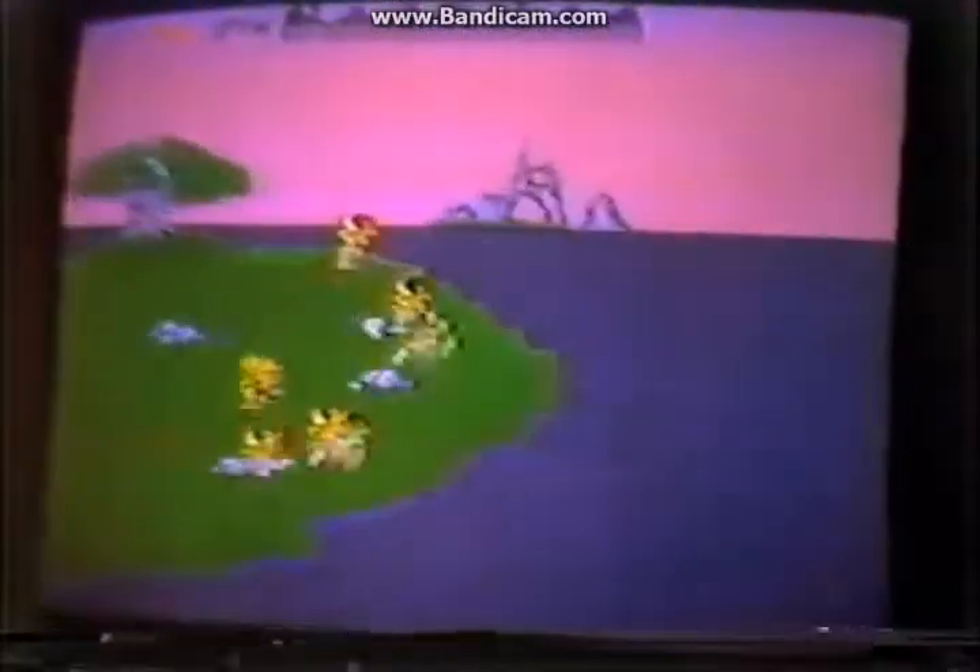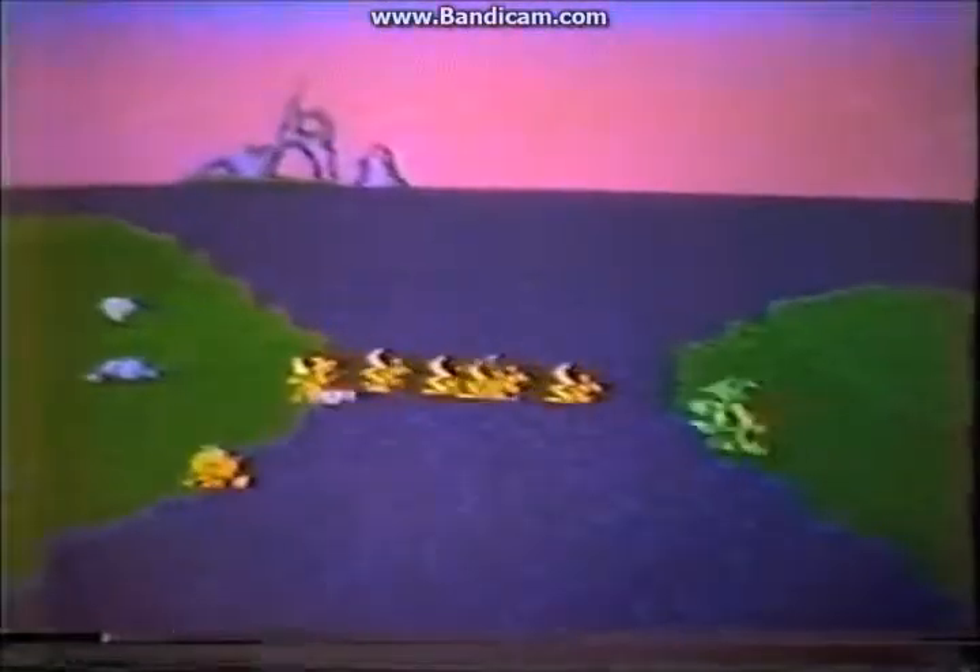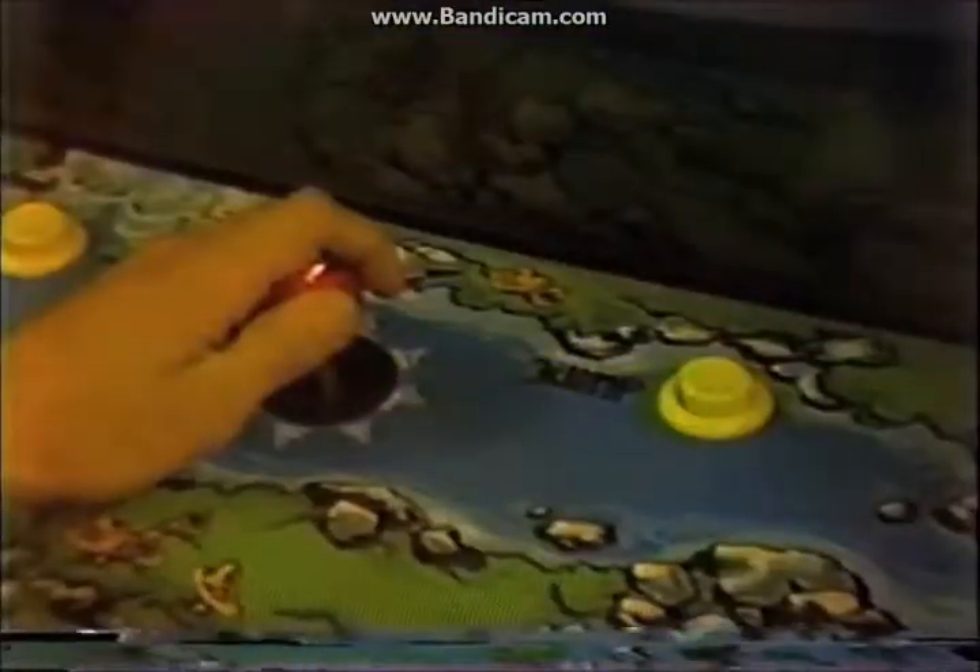The scanner displays runner position and island configuration as the player controls the joystick and jump button.